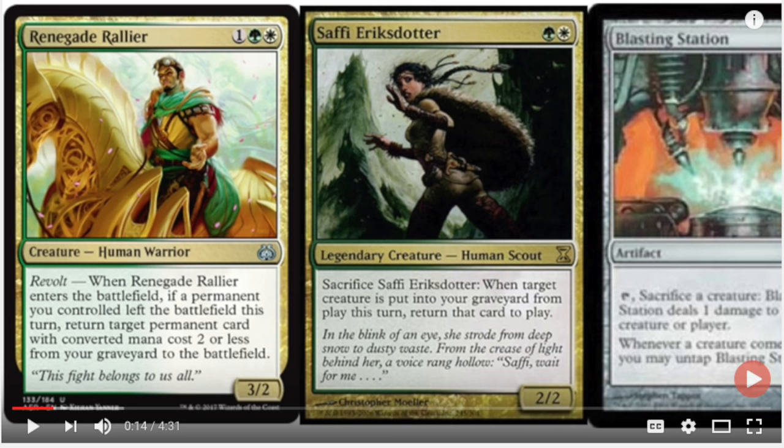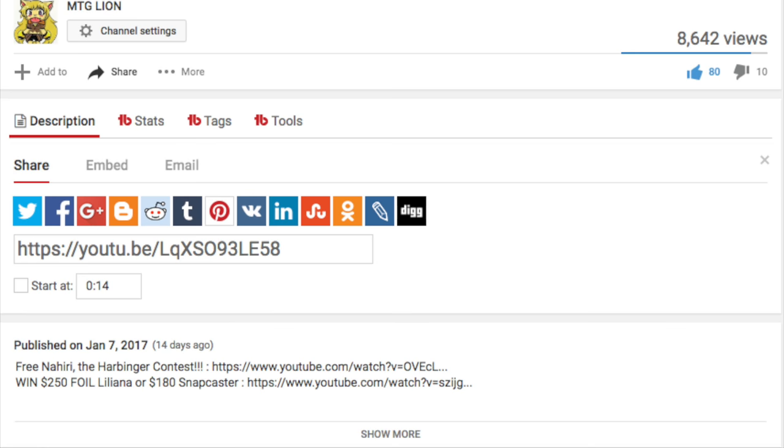If we had that card from Soul Sisters — the one that gains one life every time a creature enters play, costs one white — we could gain infinite life on turn three. We can also tutor for each of these pieces using Chord of Calling. I made this video January 7th, exactly two weeks ago, and you had plenty of time to pick up a playset — maybe multiple playsets. I picked up four different playsets, one in foil. The foil was a bit pricey, but when the card was $2.50 it was easy to grab multiple sets.